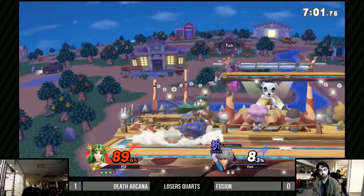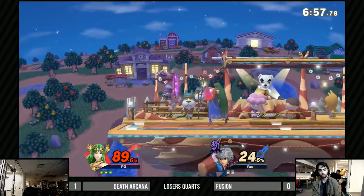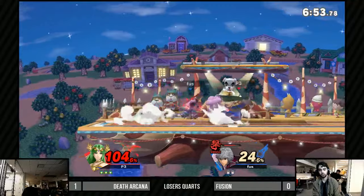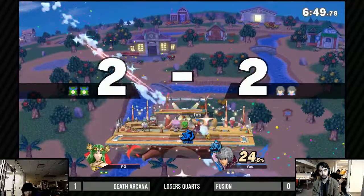I don't know if Snake exactly wins that matchup — it's gonna be hard because Palutena can just get in with a nair or space out with side B. She doesn't have to approach or trade with those grenades or anything like that.